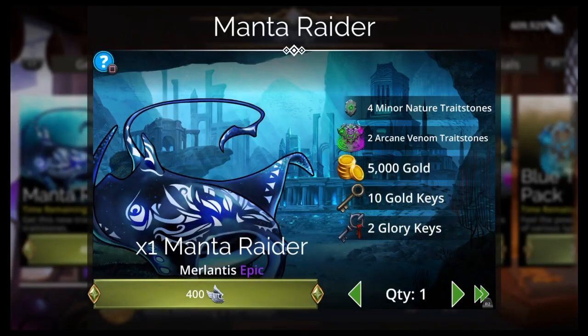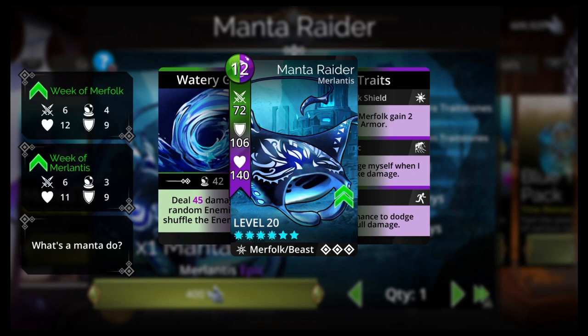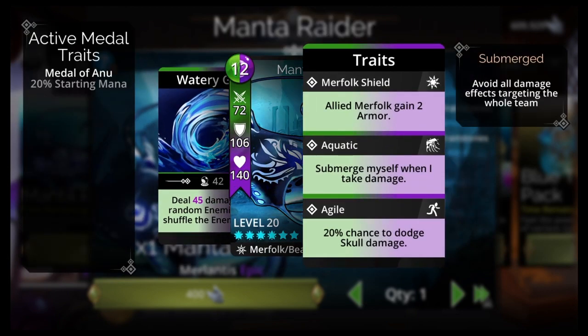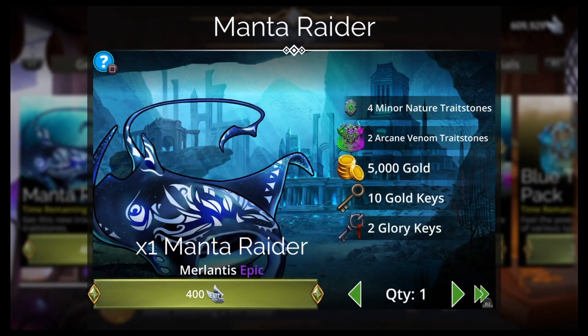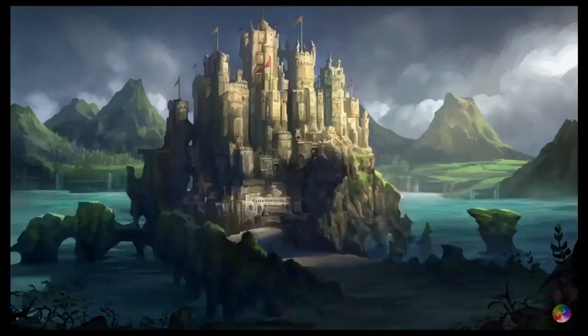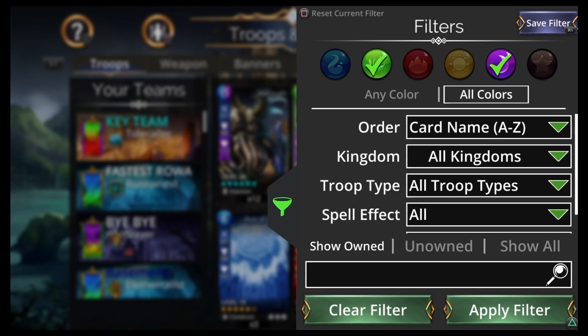Just Spoils of War. You got the Manta Raider — this is the Glory Shop troop. 12 mana, Green/Purple. Merlantis, Merfolk Beast. The Captain Mira raid troop is the Shiny troop, so it's not a good one — I wouldn't use your Shiny Keys this week, wait for something better. Manta Raider: deal damage to two random enemies and shuffle the enemy team. 20% chance to dodge skull damage. Submerge myself when I take damage. Nothing special at all. It has Arcane Venom traitstones — two per, that's Green and Purple. Use your Glory on the Manta Raider and get those traitstones to fully trait troops you haven't fully traited yet.